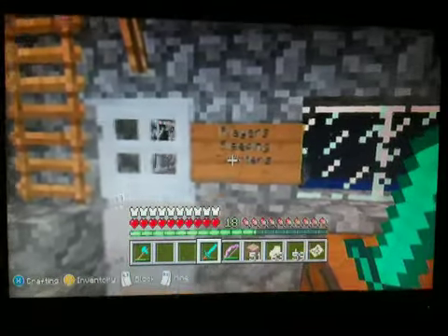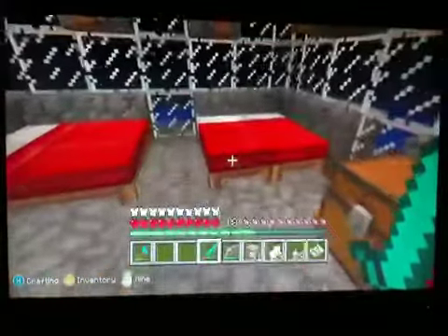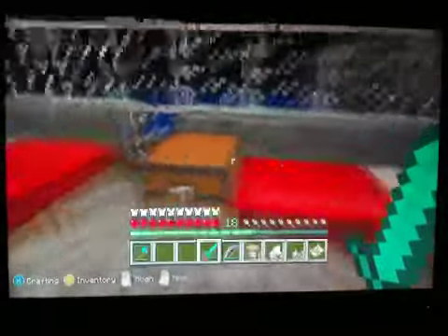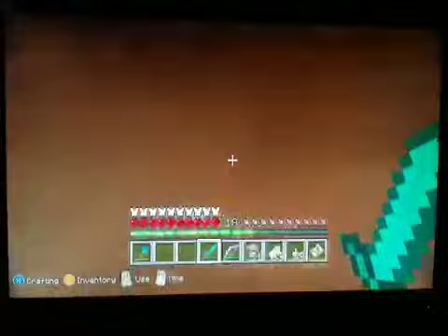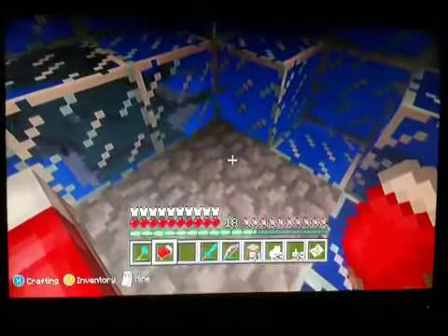This is where the sleeping quarters are — this is the players' sleeping quarters. I put a lot of beds because I know a lot of people are going to want to jump in the game. This is my custom-made one down here, completely glass as you can see — good view down here, very nice view. You can't put this sideways? Really? That sucks.